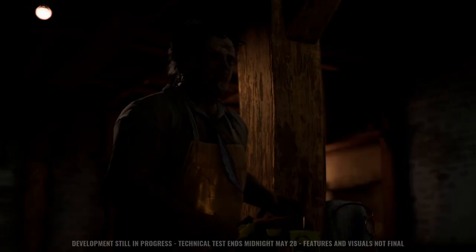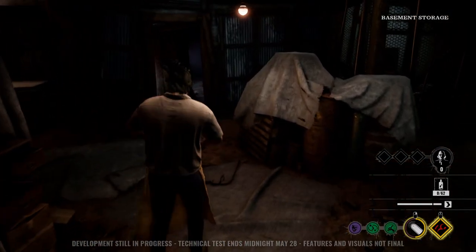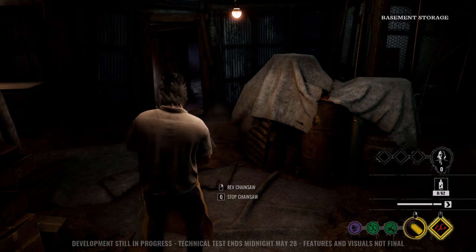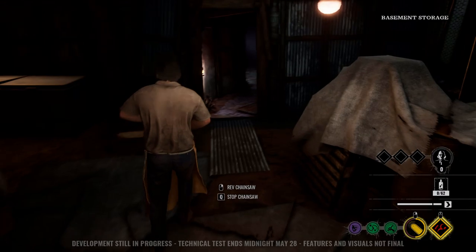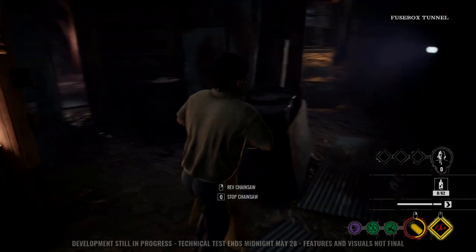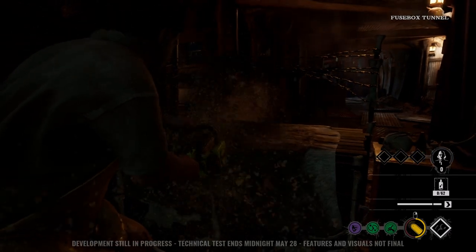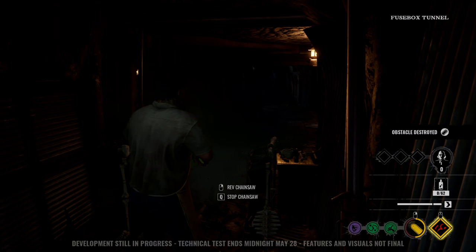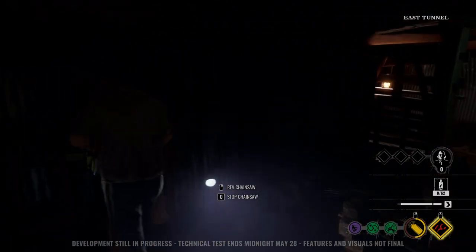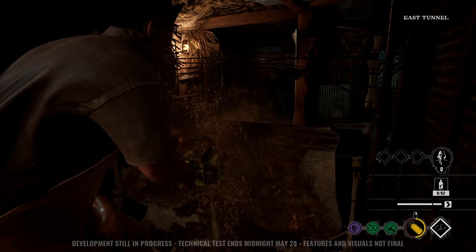At number three, let's talk about Leatherface. He always starts in the basement and is obviously the most powerful killer. He doesn't have a lot of abilities — just his chainsaw — but it is very effective. Early game, when you start in the basement, rev up your chainsaw right off the bat as soon as you spawn in. Go around the basement and take down all the obstacles you possibly can while trying to find survivors. Taking down obstacles with Leatherface eliminates escape routes for survivors, ultimately making them easier to catch and kill. Tip number two: play your role as killer, do what you're supposed to do, and you will be successful.